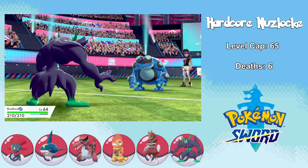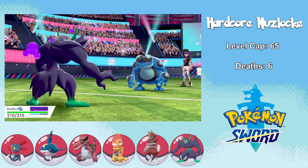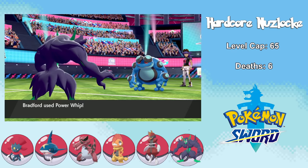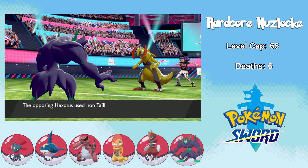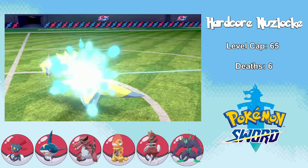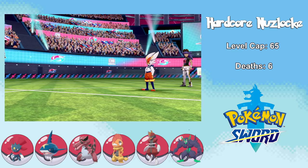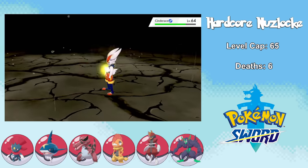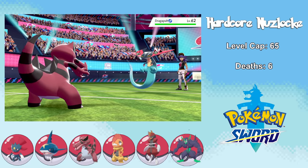I send in Bradford and go for a priority Bulk Up as he hits me with Toxic, which I heal off with a Pecha Berry. Even if Seismitoad had gone for two Earthquakes it wouldn't have taken me out, so I take it out with Power Whip — a TR I found in a Raid Den. Leon's next Pokemon is Haxorus. My plan was to let Bradford go down, but it actually lives an Iron Tail, so I can take it out with Spirit Break. This puts me in a fantastic position — even though Bradford goes down to Acrobatics from Cinderace, I get a free switch into Exeter. Cinderace goes for Acrobatics rather than Pyro Ball — I would have lived either way — and I take it down with a single Earthquake for a Moxie boost. This Moxie boost is really clutch since Exeter has an Assault Vest, meaning I can't use Bulk Up, but it reduces special damage and Dragapult basically can't touch me, so I take it out with a Crunch.